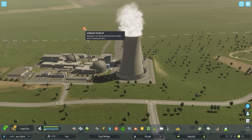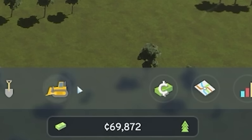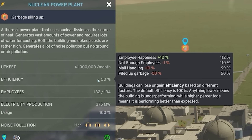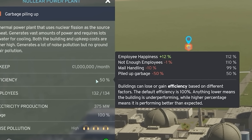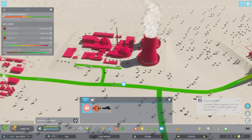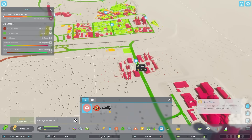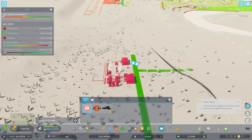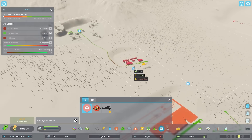Are these not working because they've got garbage piling up? Is that why I'm not making that much money? Yeah, we're working at 50% efficiency because garbage is piling up. Oh, and mail handling. So if I just shove like a mailbox outside, is that going to solve some issues? I didn't realize geothermal plants and nuclear plants required mail service, but they do.